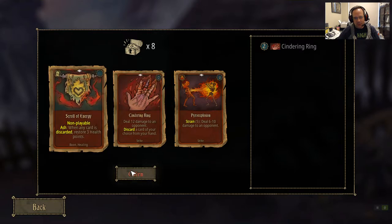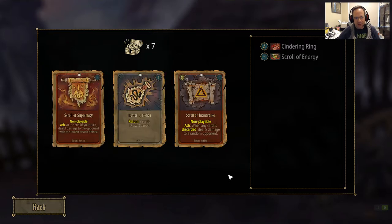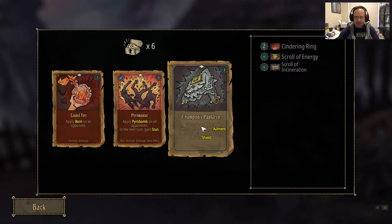These scrolls are going to be the backbone of our deck — things that are active when they're in our discard pile. We do have to get through the initial phase. This is kind of an endgame deck build. There are 4 acts to this, much like Slay the Spire has its levels. Act 1 is the tough point for this deck, so we have to have enough to actually get through it.